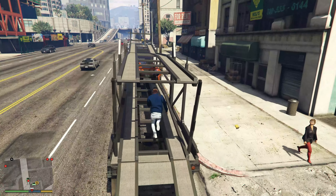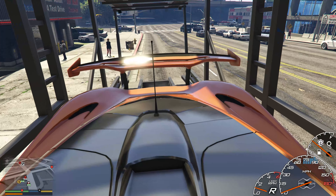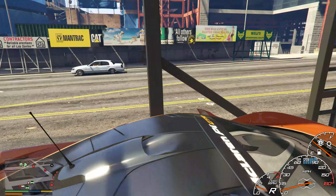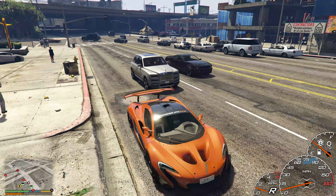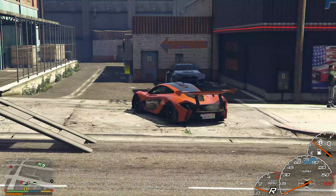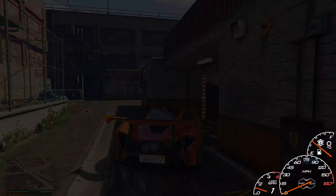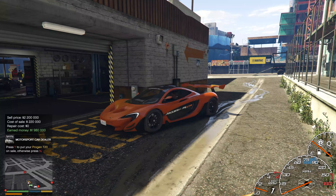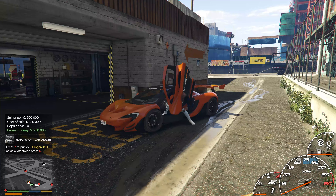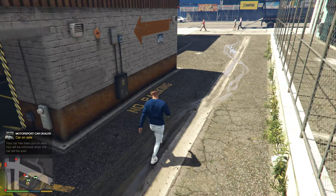Alright, let's get the P1 GTR. Got the Cully — let's fix this bad boy up. I like that metallic orange, that's a pretty dope color. Let's see what we'll get for the P1 — 2.2 million dollars. So the 10% fee is $220,000, meaning I just spent about $400,000 just to sell these two cars. But I'll be making almost 4 million, so the trade-off is definitely there. Definitely a come up for Franklin.